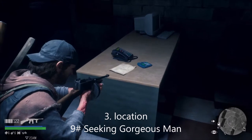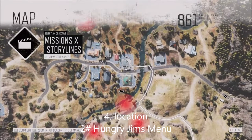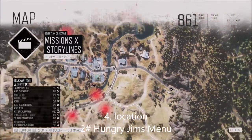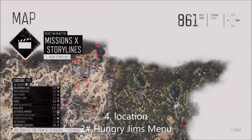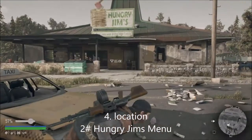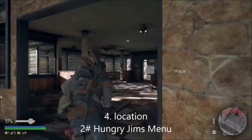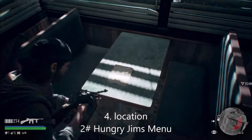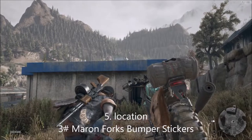The next one is at Hungry Jim's, next to the fuel station. It's the big town in the Belknap region - probably the quickest way if you're traveling down from the Cascade cemetery. This is the Hungry Jim's menu. I think I already picked this up during the story missions, but I'm going to show you where it is anyway - just here on the desk.